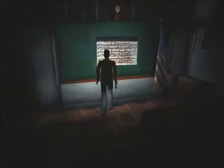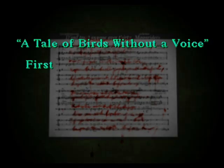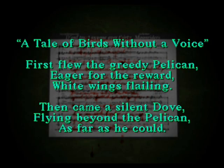Let's talk about the actual poem itself. 'First flew the greedy pelican, eager for the reward, white wings flailing.' Pelican is a white bird. I'm going to tell you that actually goes to the first left key - 'first flew' indicates it goes to the first key from left to right. Then came a silent dove - another clue that you're talking about the silent keys. It says 'flying beyond the pelican as far as he could,' so the dove is the last white key on the right.